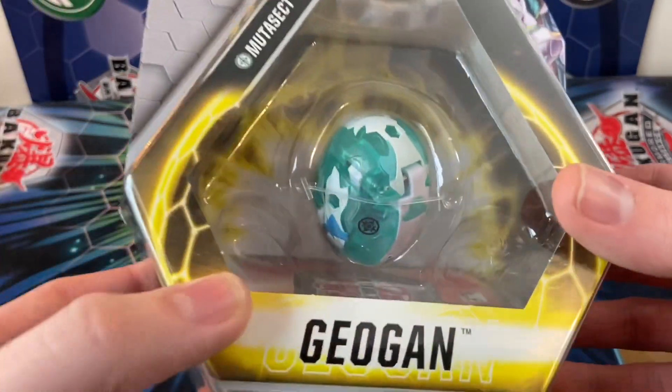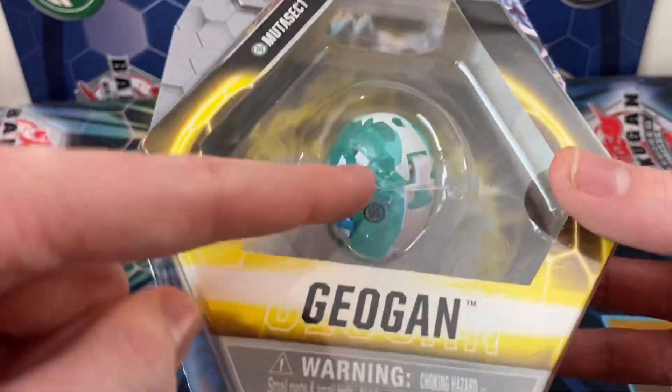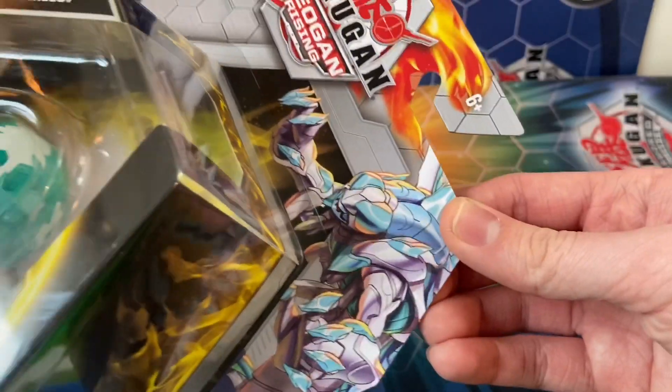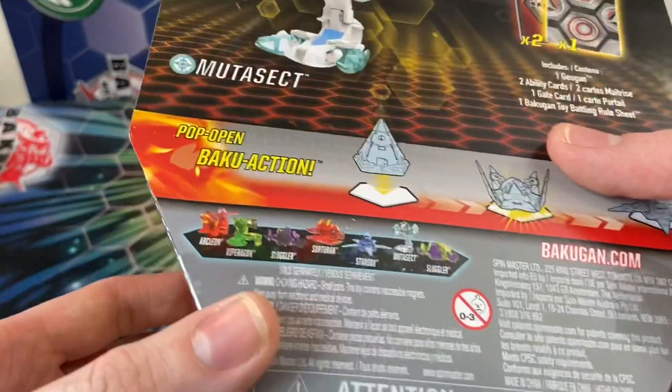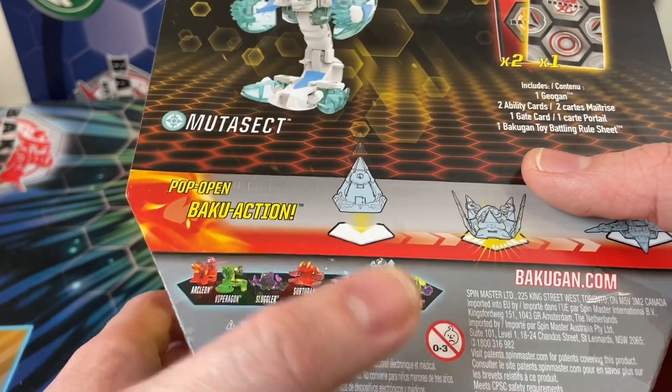This is my first Haos Geogon and I'm really excited. You can just see all that translucent blue plastic — it looks fantastic. You can see the little art from Mutasect over here, and the other Geogon in the wave: Arcleon, Viparagon, Sluggler, Surturin, Stardox, Mutasect, and Diamond Sluggler.